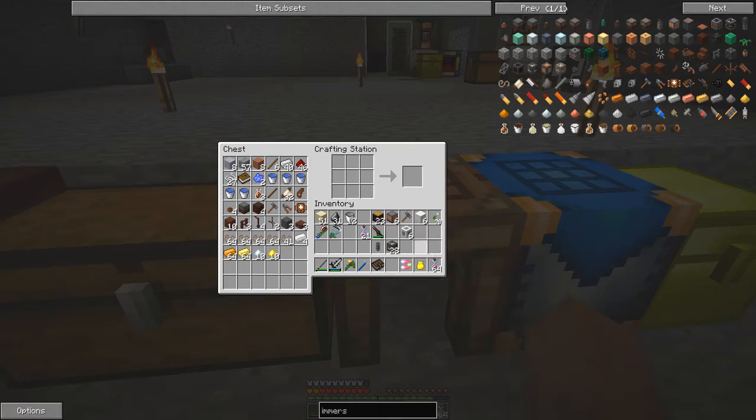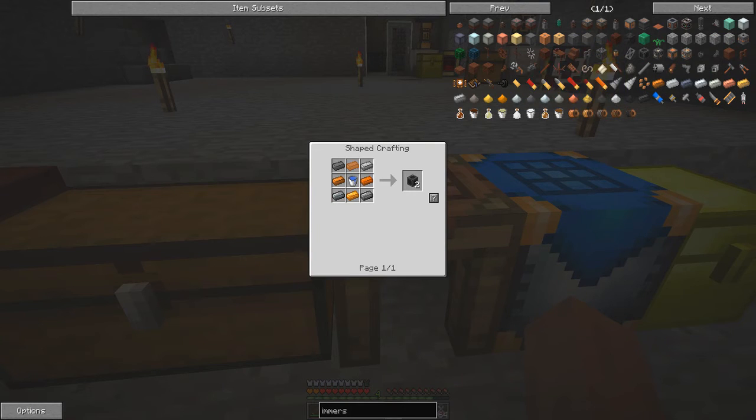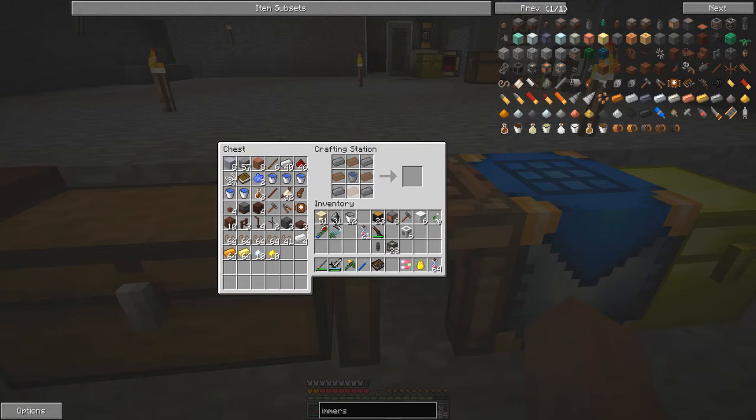What we need are some radiator blocks. Here's the recipe: for that we need copper and steel and buckets of water. So let's put a bucket of water in the middle, copper — I've got plenty of that.